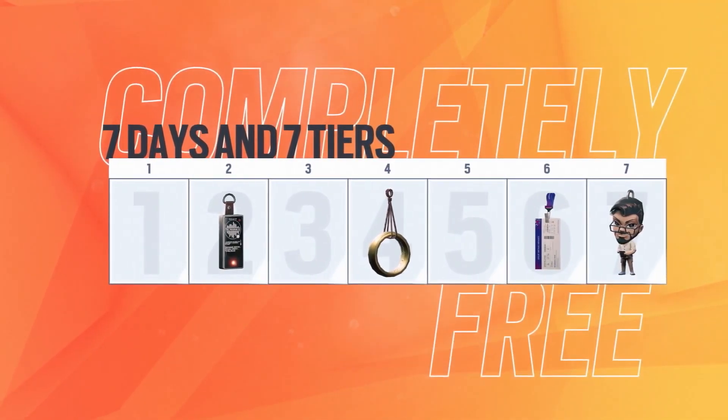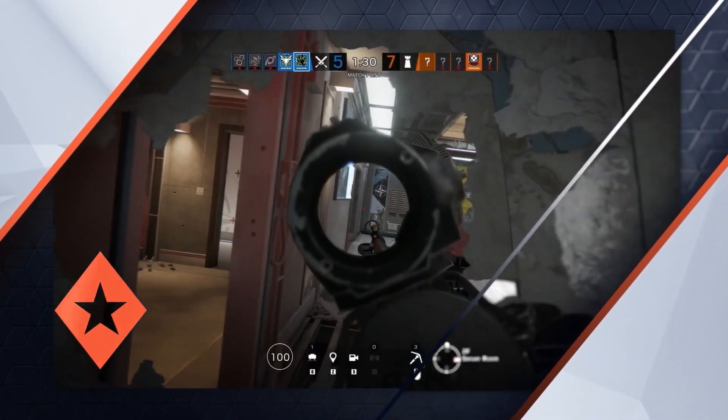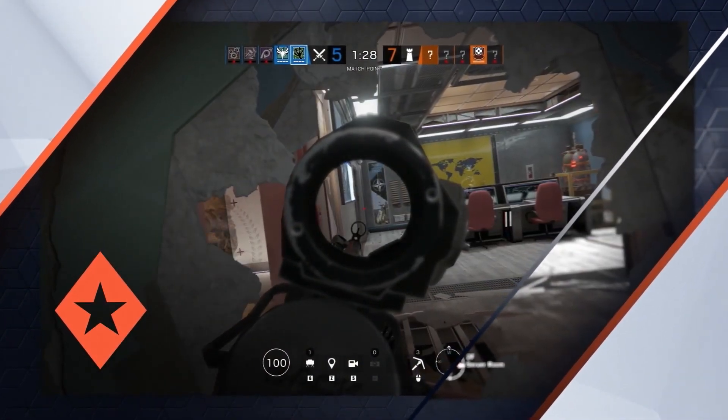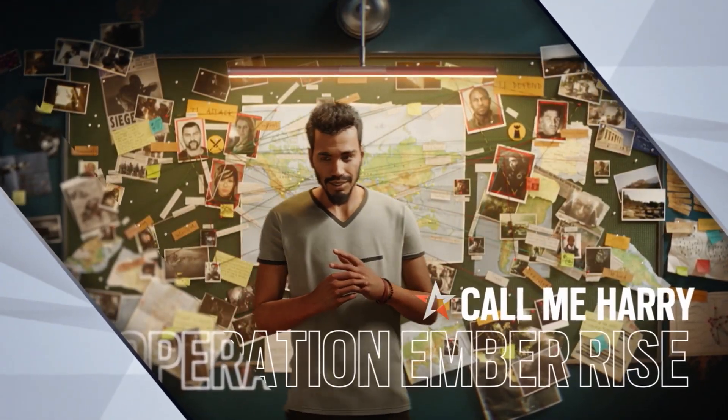First up, the Battle Pass is going to be split up into two phases. Phase 1 will be dropping in Operation Emperor Rise, the upcoming season. This Battle Pass is going to have 7 tiers and only last 7 days, so it's only a week long. We're calling it the Mini Battle Pass and it's going to focus on Harry. Finally, the pass is going to be free to everyone playing Siege.